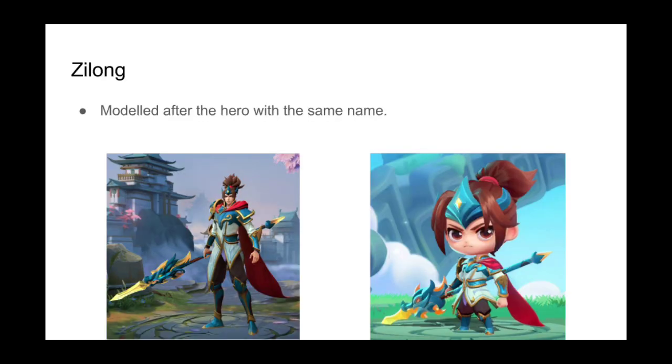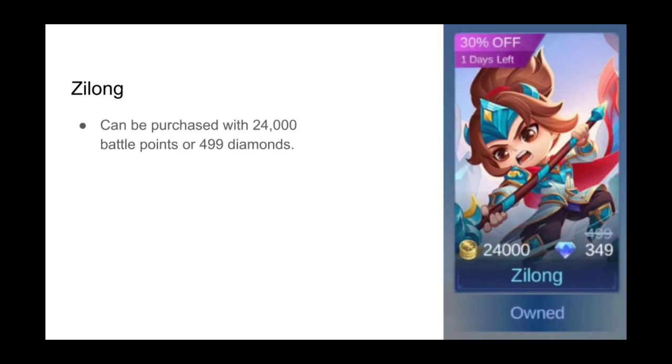Zilong is a commander whose appearance is based off of the hero of the same name. He is available for 24,000 battle points or 499 diamonds.